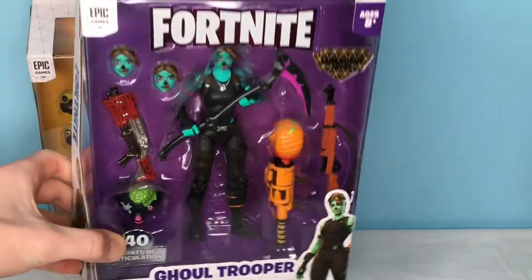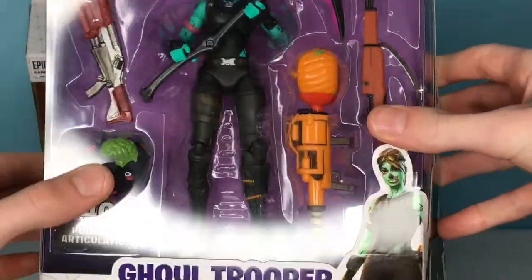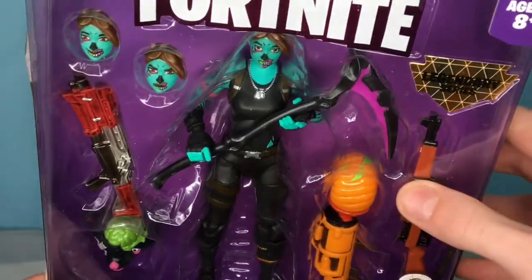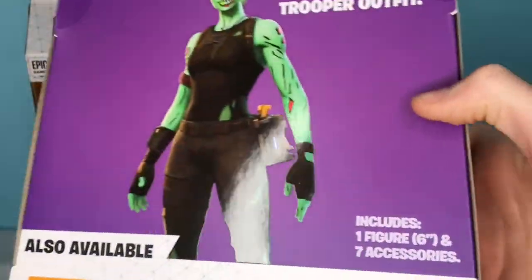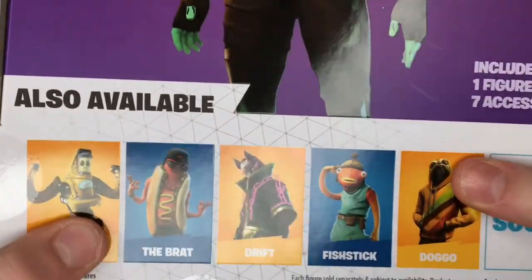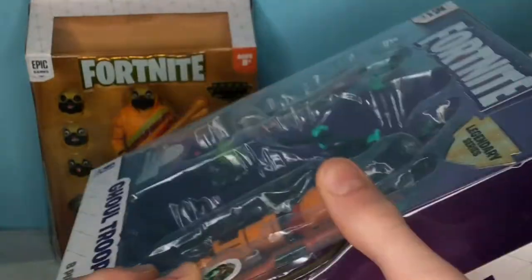We have Ghoul Trooper right here in the front. You can see she's got two different faces, the tack, a backbling right here, the pumpkin launcher, the infantry rifle, a pickaxe, and then there's her and that other head sculpt. On the back it says also available: P-1000, the Brat, Drift, Fishstick, and then Doggo, which we have. It says Ghoul Trooper, Epic Ghoul Trooper outfit.